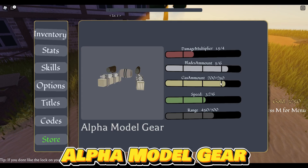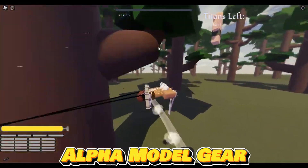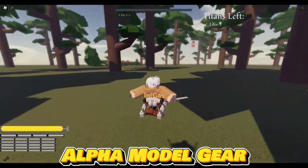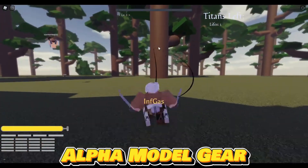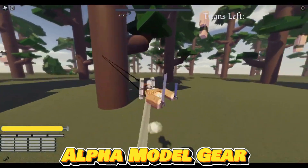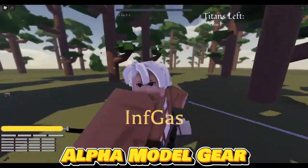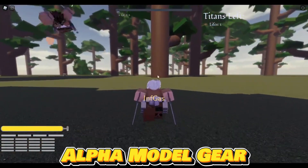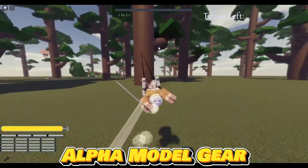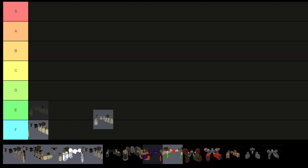The alpha model gear is similarly classified as common gear with mediocre stats and abilities, making it less effective in missions and boss fights. Its speed falls below that of the default gear, and it shares the same limited gas and blade quantity challenges. While the blade throw ability can blind Titans, its overall performance is underwhelming. As a result, I'm placing alpha model gear in the E tier.